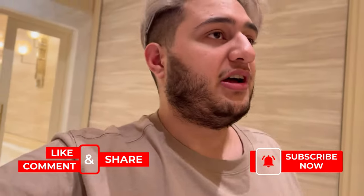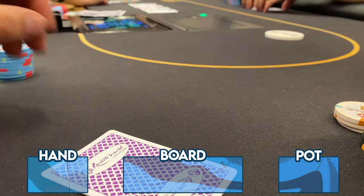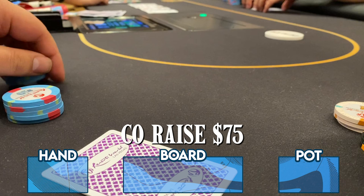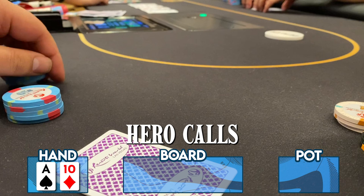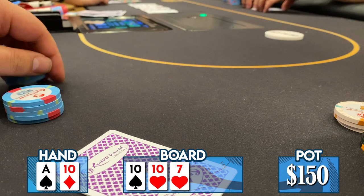I was only able to grab this hand's video as it had already started. The cutoff raises to $75; I'm in the small blind and look down at ace-ten offsuit. Probably plays best as a three-bet, but calling seems like a good mix, so I do that. We go heads-up to a flop that is unbelievable: ten-ten-seven with two hearts and a spade — trips, a flush draw, and a straight draw all on the board already.